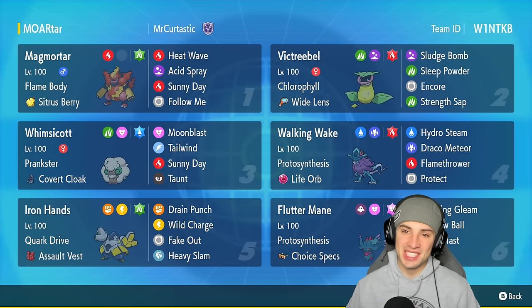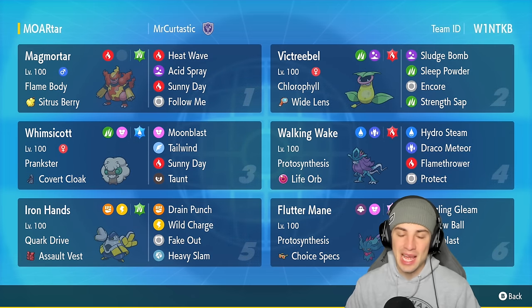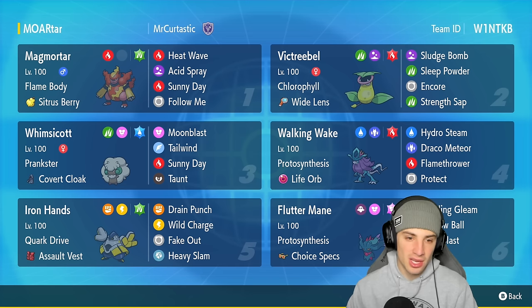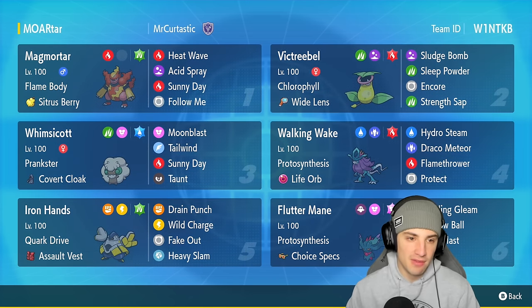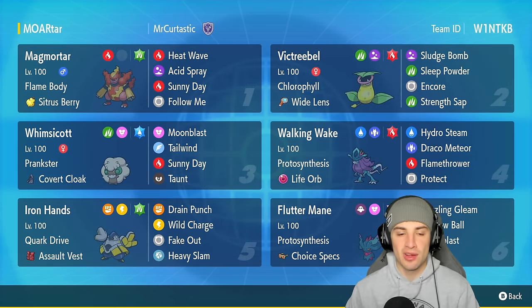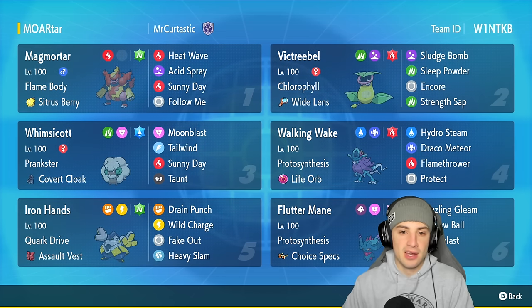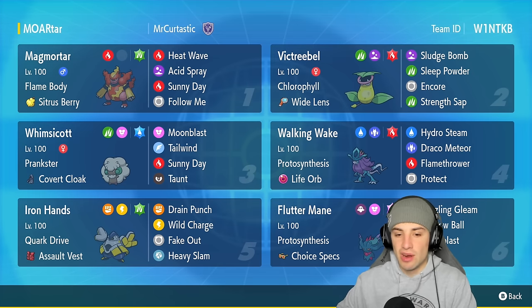What's going on YouTube, Jeans here, welcome back to the channel. In today's video we're showcasing a Magmortar sun team for ranked regulation F. Magmortar is such a sick Pokemon introduced in generation 4 Diamond and Pearl, when they gave a bunch of new Pokemon evolutions — they eventually gave Magmar an evolution making Magmortar, which is such a cool Pokemon. He has firearm cannons making him look so dope and a great special attacker on top of that.